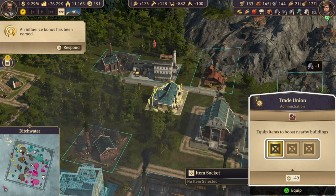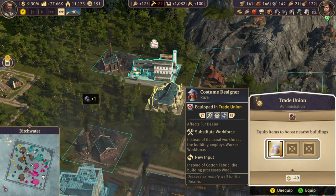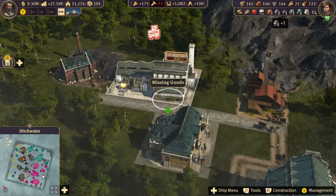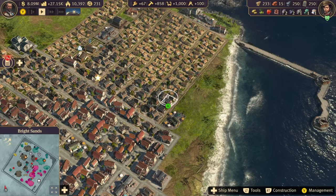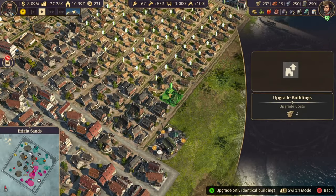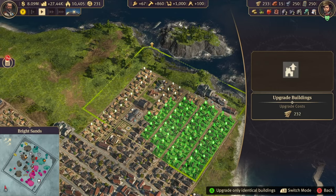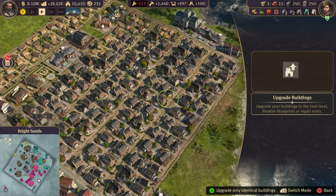These specialists cannot be underestimated and can absolutely make life easier, especially on higher difficulty. Now, upgrading each tier of settlers can be tedious work if you do it one by one, so make use of the tools the game gives you, like the upgrade tool, which makes upgrading your city that much easier.